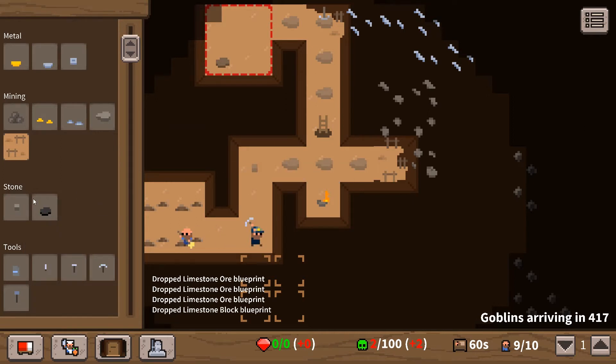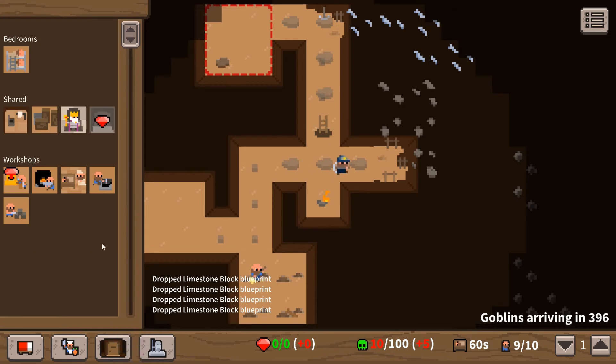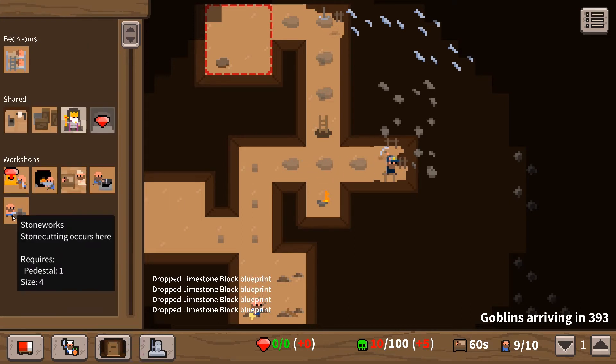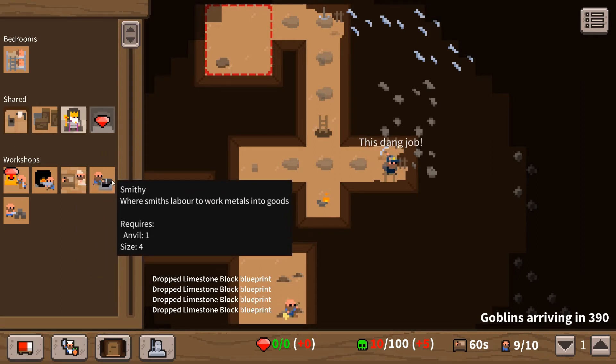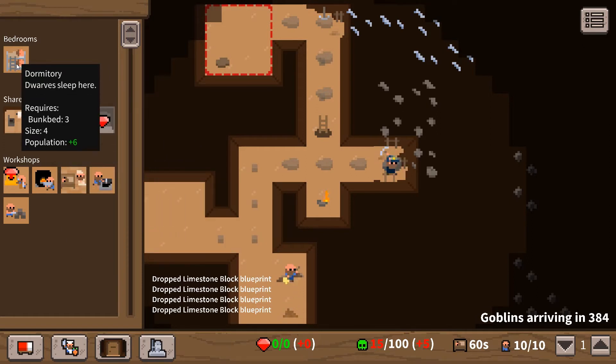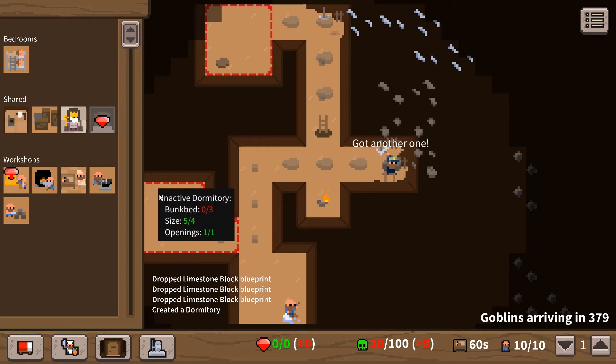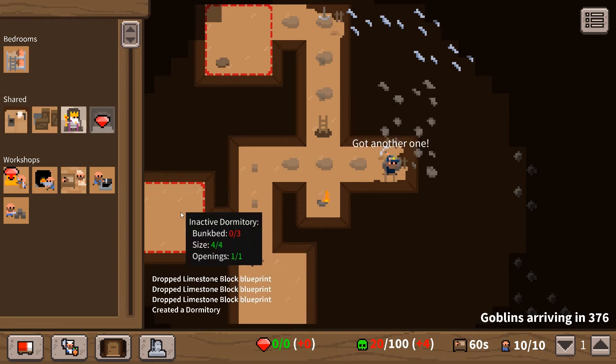We're gonna need limestone blocks - a lot of them. I'm gonna need these for building the rooms, for building pretty much everything. So I just want a load of them. We need another room here. What's going to be an essential room at the start? Probably a nursery, or should I do a barracks? Let's do a bedroom - try to make the room bigger. We need three bunk beds in there.